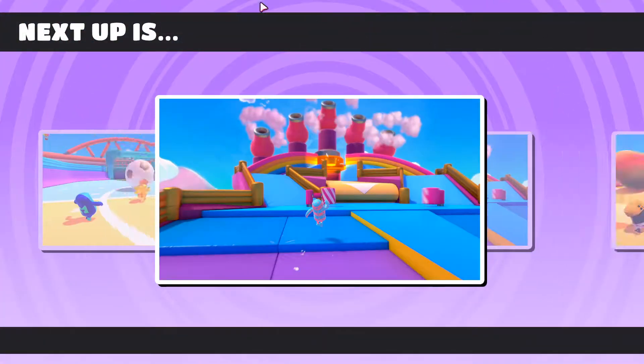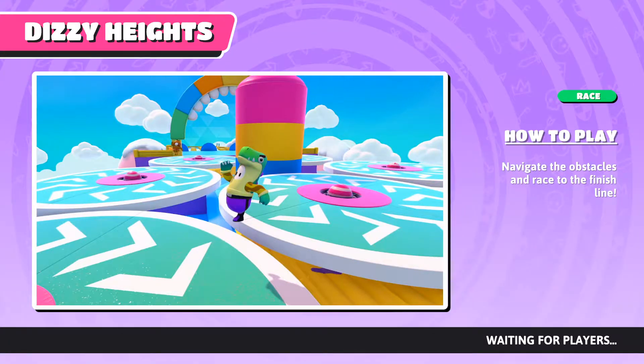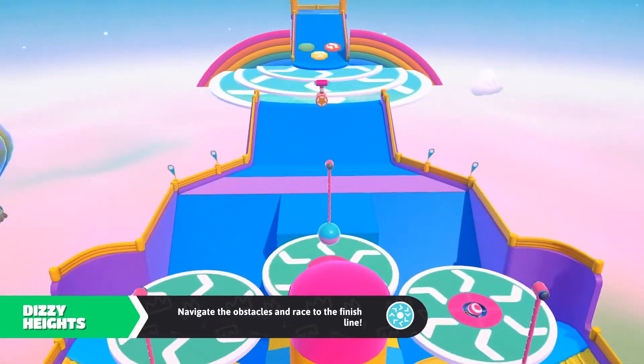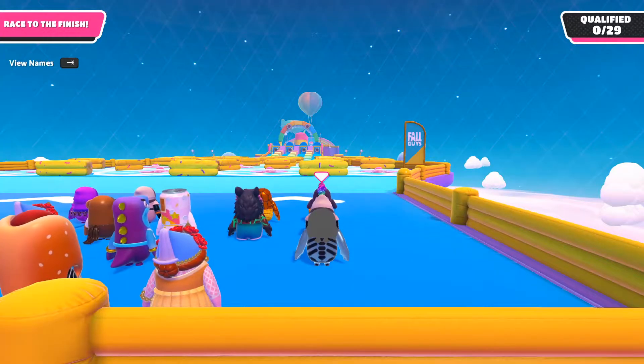So right here they changed the background pattern to like a purple — it's a medieval theme. This is Dizzy Heights. They changed that thing. I think they did a really good job, and the graphics and camera angles — they really updated it. They did a super good job. Good job Fall Guys.